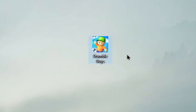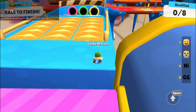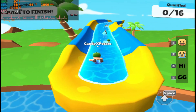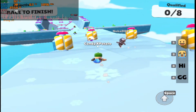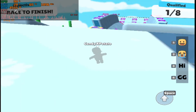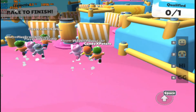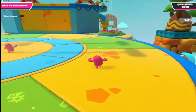Just kidding — Stumble Guys is a completely different game. It is more like a lighter version of Fall Guys. The best thing about Stumble Guys is that it supports cross-platform, meaning if your friend is playing on phone and you are playing on computer, you can still play the game together. In other words, Stumble Guys is like Fall Guys but for potato PCs.